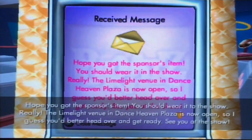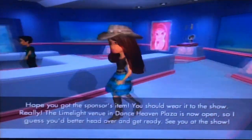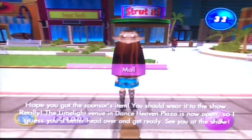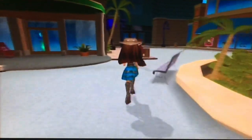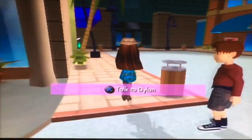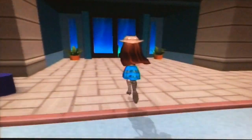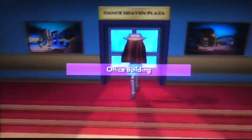Got the sponsor's item. Alright, let's go to the Limelight in Dance Heaven Plaza. Let me just go through that shortcut. So that would be great. We'll head to the Limelight and we have to prepare ourselves for the show.